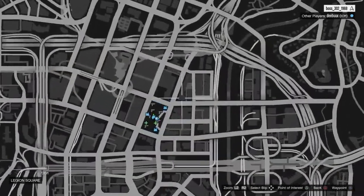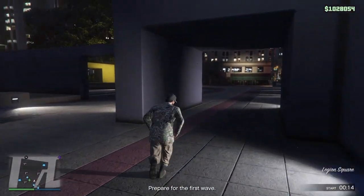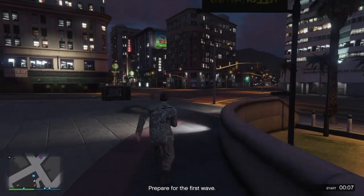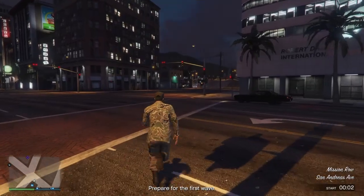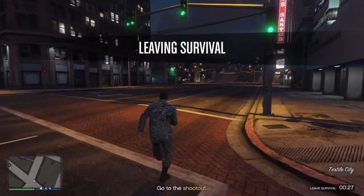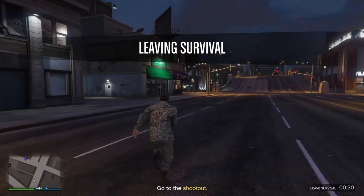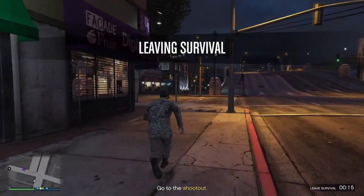You guys want to go right here on the map. Now go back to that clothes store — that's where we're heading. When you guys get over there, all you want to do is get in front of the store and leave via your phone. Don't worry about leaving survival because you guys will get there before the timer runs out — I'll probably get there with about eight or nine seconds to spare.